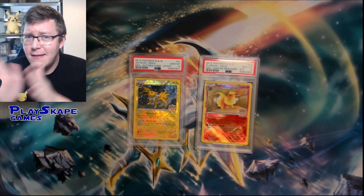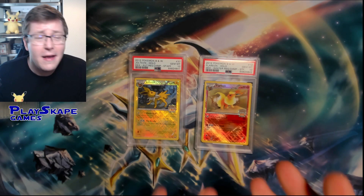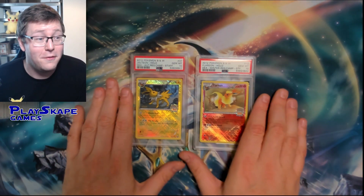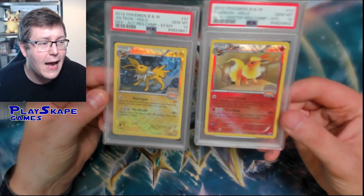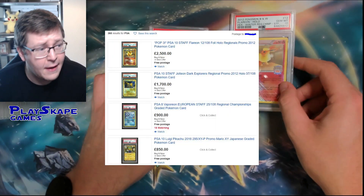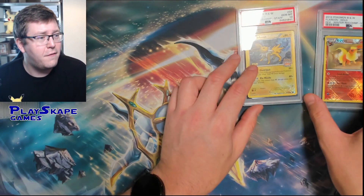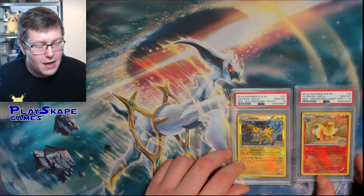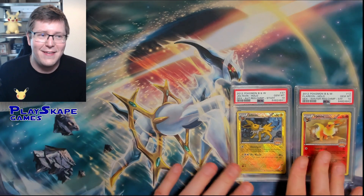If you are interested in any of the cards you see in this video, please click the link below and head to my eBay store - most of them will be up for sale there. If you're interested in the 10% discount, you can message me directly on Facebook, Instagram, Twitter, or our Discord server and we can do a deal. It's an absolutely beautiful set of two, and we also have the European Staff exclusive one on our eBay store as well, but I've only got an 8 on that one.